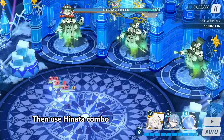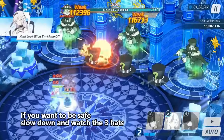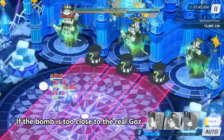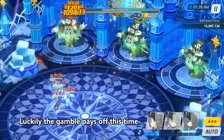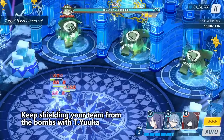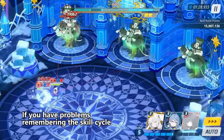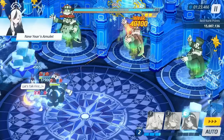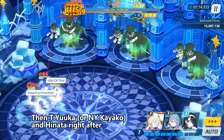Then use the Hinata combo. If you want to be safe, slow down and watch the 3 hats. I failed a lot here because the ball hit Ui. If the bomb is too close to the real Goz, prioritize avoiding it. Luckily the gamble pays off this time. Keep shielding your team from the bombs with Tiyuuuka — I once failed a perfect run because the bomb hit Hinata. If you have problems remembering the skill cycle, just remember that you need to use skills in a way that allows you to use the Hinata combo. Then use Tiyuuuka and Hinata right after.